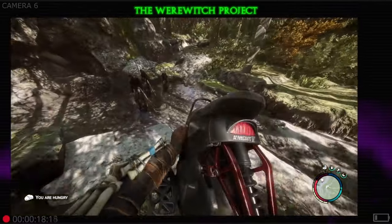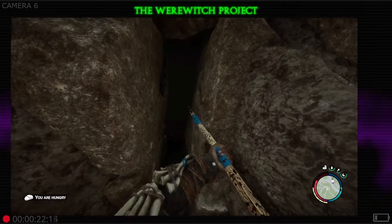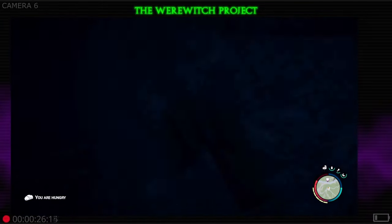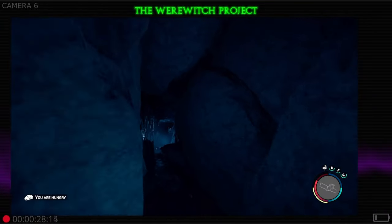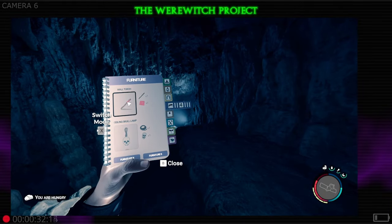Hey everybody, werewitch here, back with another quick tip for cave lighting. If you are having issues seeing in caves, don't forget that you can build torches inside of them. Super simple — just bust out your build book and choose the wall torch.